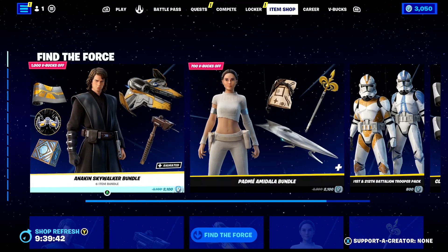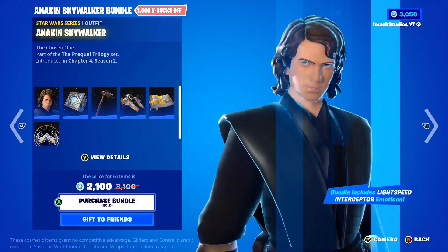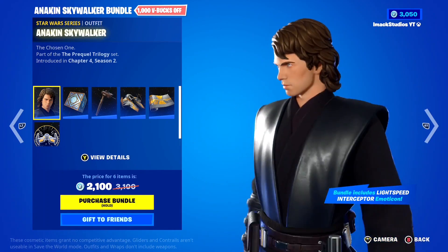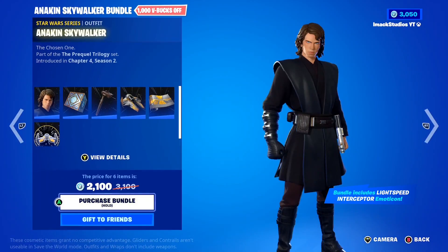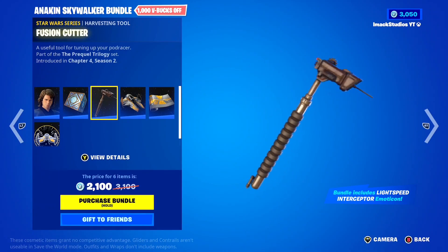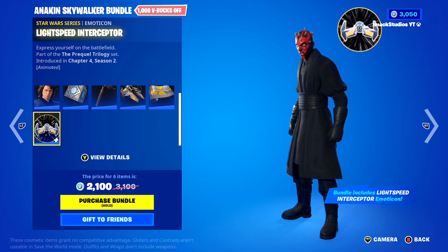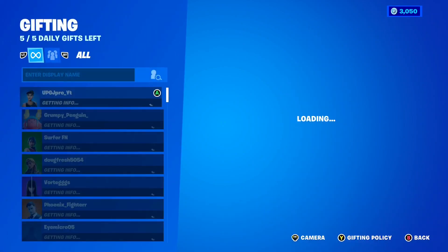Today's shop is absolutely stacked because we've got all of the brand new Star Wars rewards available. Starting off, we've got the Anakin Skywalker skin and bundle. In the Anakin Skywalker bundle, you're going to get the Anakin Skywalker skin — a very cool skin I've been waiting for for a long time. You also get the Jedi Holocron back bling, the Fusion Cutter pickaxe, Anakin's Jedi Interceptor glider, the Actus class wrap, and the Lightspeed Interceptor animated emoticon. You rarely see animated emoticons here inside of Fortnite.